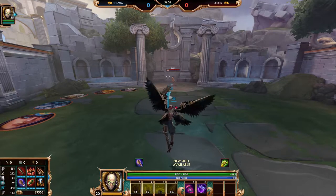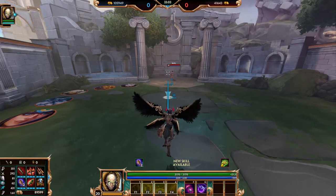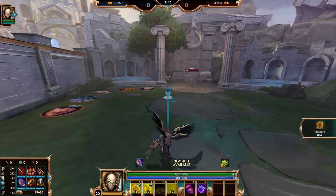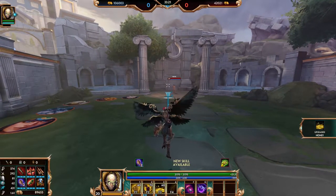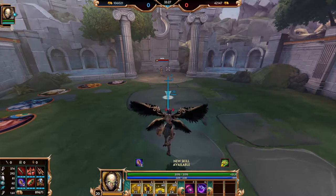Let's go over my personal start when it comes to conquest or any other game mode where you start at level three. For conquest players, the first ability that you're going to put a point into is going to be Swarm. After Swarm, put a point into Hive to get those additional stats, then a third point into Swarm, fourth point into Honey, and then the fifth point into your ultimate getting Stinger. If you are starting at level three, it's basically two points into Swarm and a point into Hive — in my personal opinion, the best start for Amuzan Cobb.